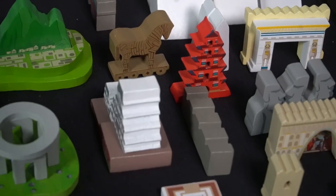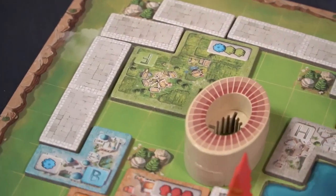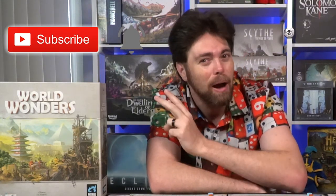Hey guys and welcome back to another Unfiltered Gamer board game review. Today's game up on the tabletop is World Wonders by Arcane Wonders. It's a one to five player game that takes roughly about 70 minutes to play and is for ages 14 and up. In the game World Wonders you are basically going to be creating your own civilization, creating roads that lead to buildings, and buildings which create monuments, all on your own player board. Find out in World Wonders as we get into the setup, how to play, and of course my review.